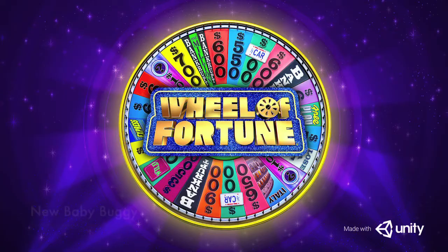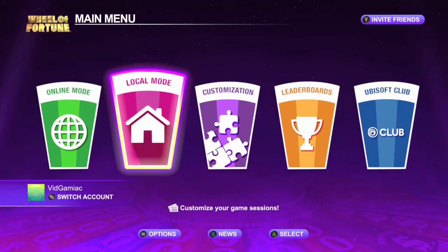Hey everybody, Sean here from thegamiac.com. Here we are today back in Wheel of Fortune grabbing the new Baby Buggy achievement. This is to solve a puzzle with only 20% of the letters revealed.